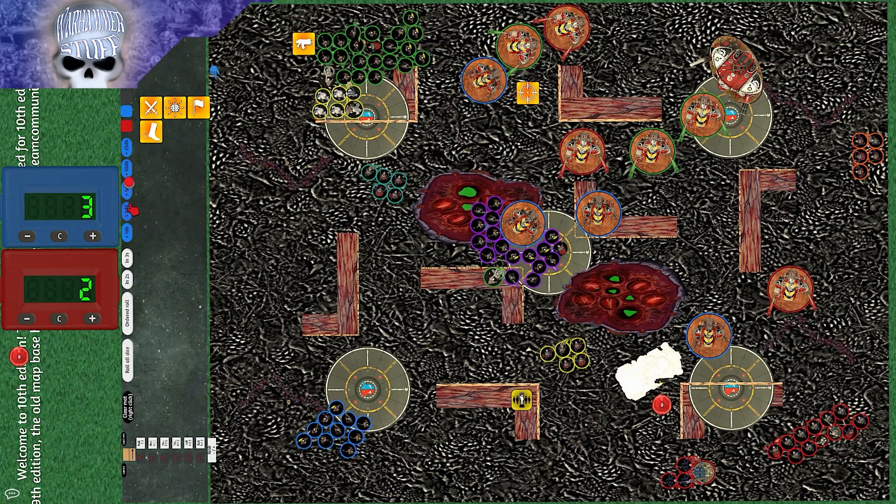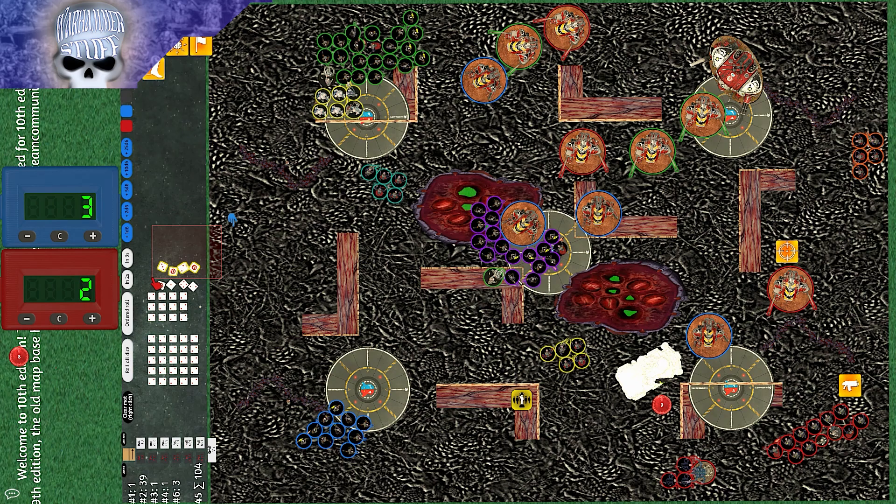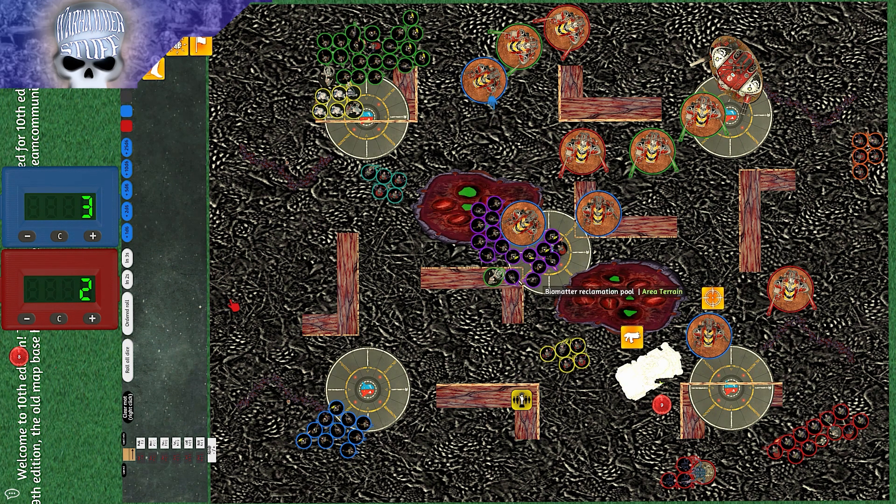In the GSC shooting phase, the green squad mag-dumped the blue Armiger with all Webbers, doing two mortal wounds sadly due to Feel No Pain saves rolling two sixes. The Seismic Cannons brought it to seven wounds. The teal Acolyte flamers did one wound. The yellow Acolytes did nothing to the bottom-right Armiger. The orange squad flamers did nothing. The Hybrid Metamorphs did four wounds. The Rock Grinder fired its clearance incinerator for only two wounds, which the opponent immediately saved.